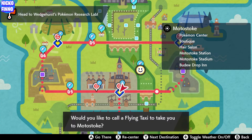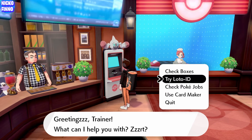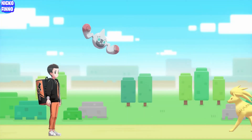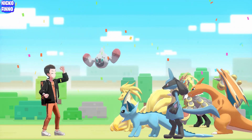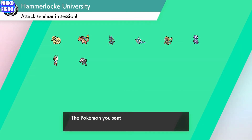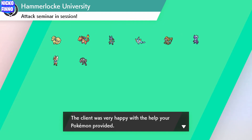Now we can walk back to any Poké Center, go in, and check Poké Jobs. As you can see at the top: 'Attack seminar in session — completed.' Hit that and everyone comes back from their day's work. It's going to show us just how many points each Pokemon increased — they've all gone up 96 from their base.